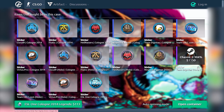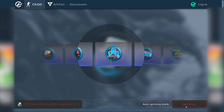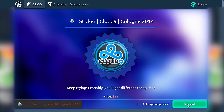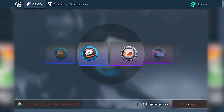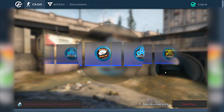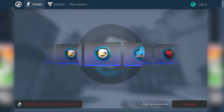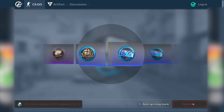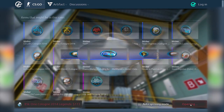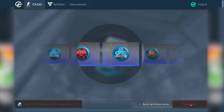Let's go to the most spicy part. We got six ESL Cologne Legends capsules. That's bad, but they're not that expensive compared to the cobblestone ones. 500 — not bad. Dignitas Hollow would be good... no. So let's move on to the two Challengers capsules.